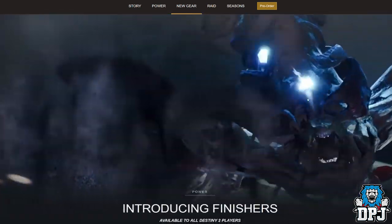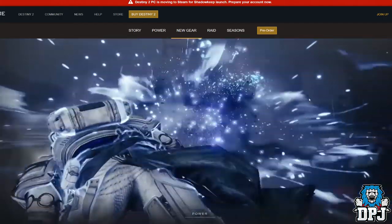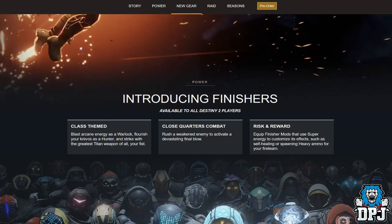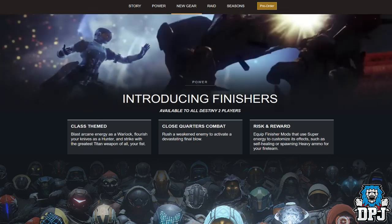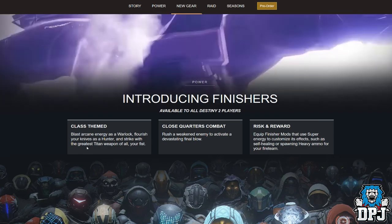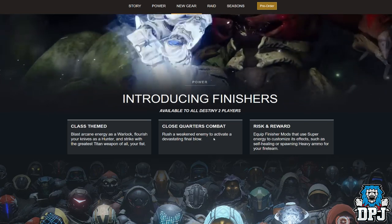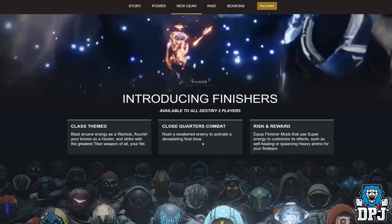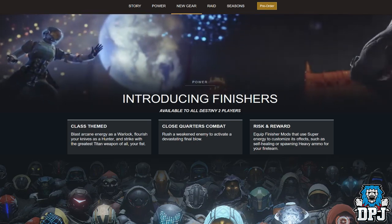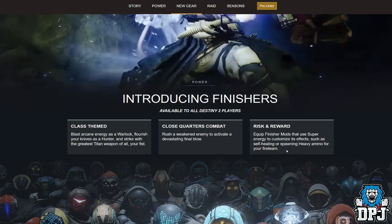Introducing finishers, available to all Destiny 2 players. You'll see that spinning kick by the Titan looking absolutely epic. Class-themed finishers: blast arcane energy as a Warlock, flourish your knives as a Hunter, and strike with the greatest Titan weapon of all — your fist. Rush a weakened enemy to activate a devastating final blow. You can also equip finisher mods that use super energy to customise effects, such as self-healing or spawning heavy ammo for your fireteam.